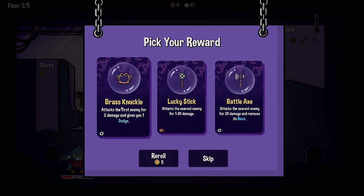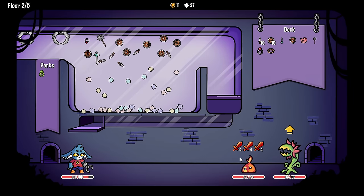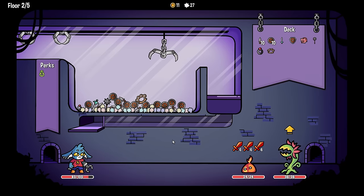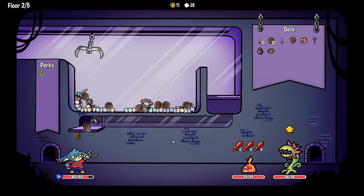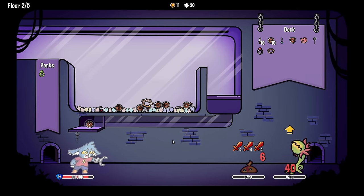I think brass knuckles is good to have - I think it beats some fights for you by itself. Let's try and pick up this pile of armor here. Need some bigger claws - some Santa-level claws. Can I get all of this please? Oh my god, what a haul - everything's dead!